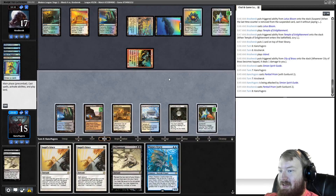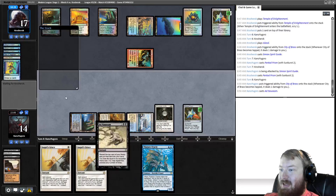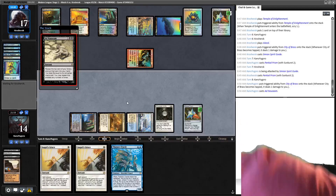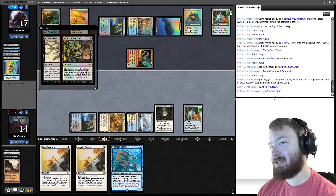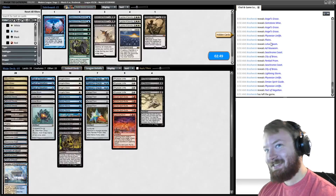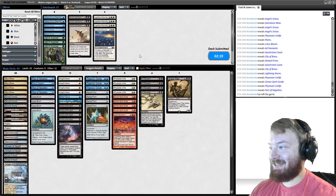We draw Thassa's Oracle and draw Pentad Prism. We play Pentad Prism. Opponent plays their own Pentad Prism. We draw Thassa's Oracle again. I'm going to do it — cast Ad Nauseam. We're not going to combo here, just want to draw enough cards to play a land. This seriously might be the first league I ragequit due to time — I need a video out by noon and it's already nine, and it takes two hours to process. Opponent is going to Spoils in response. They could die to Spoils without an Angel's Grace.